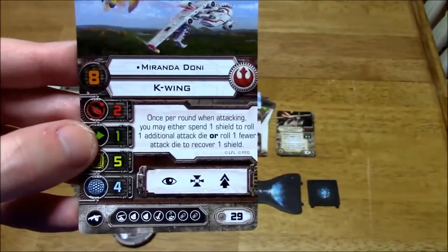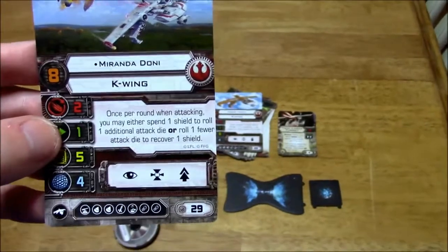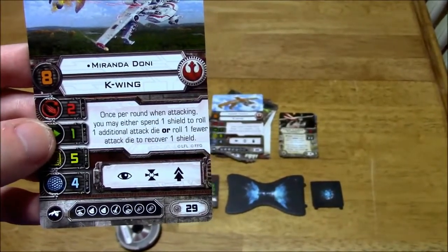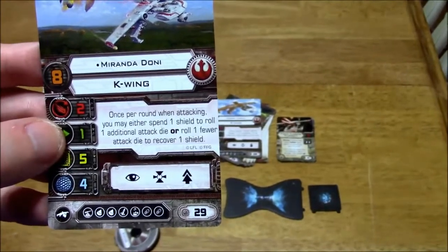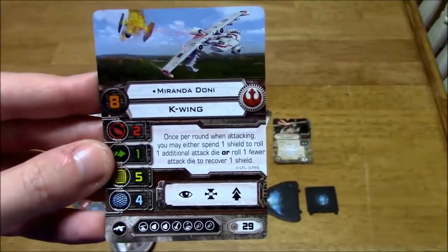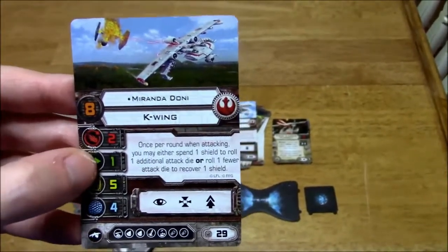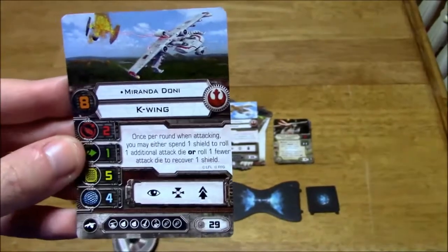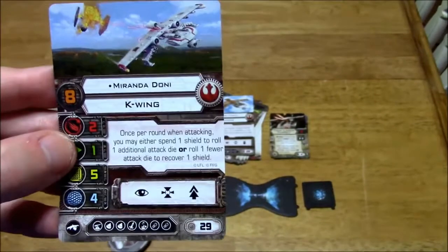Getting back to this — Miranda Dhoni here. Again, I don't know who she is, but once per round when attacking, you may either spend 1 shield to roll 1 additional attack die, or roll 1 fewer attack die to recover 1 shield. You can play around with your shields a bit in order to give yourself either a debuff or a buff, depending on which way you want to go. You've got a focus, target lock, and a slam action.